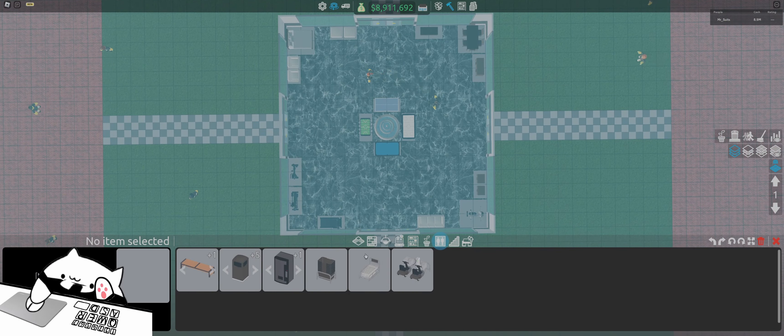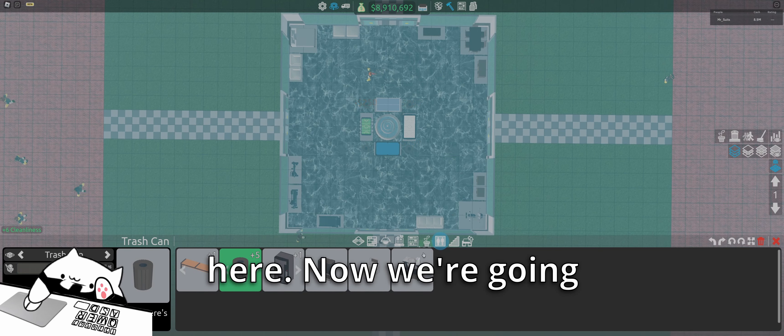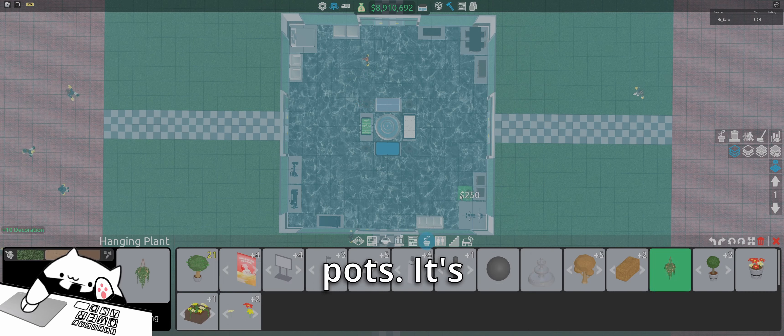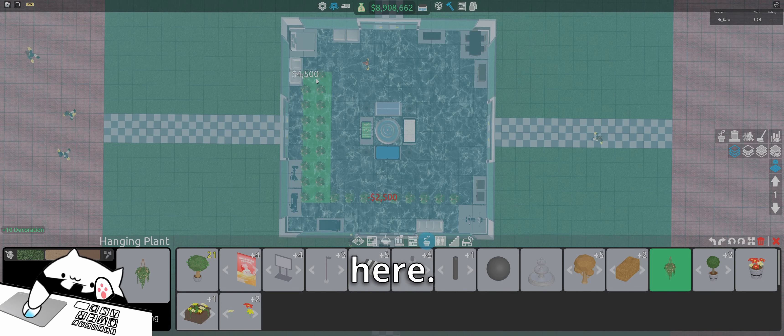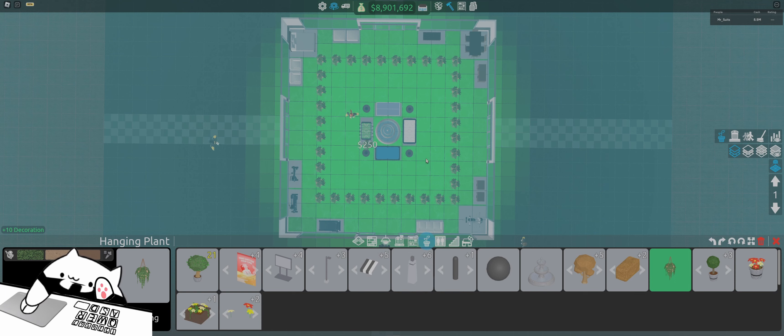Now to keep building the inside, go to amenities. We're going to have our trash can — you can do whatever you want — and place on the four corners right here. Now we're going to do decoration: hanging pots. It's going to be all across here, so just from where the 2x2s are on the outside corner, connect them all and make a nice little square. That makes our decoration rating really nice.